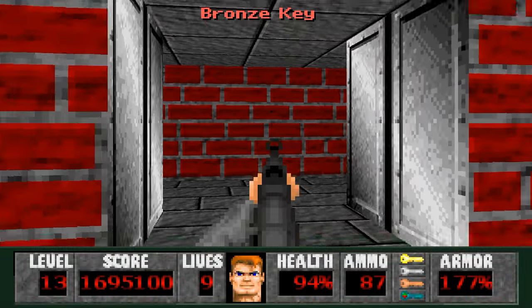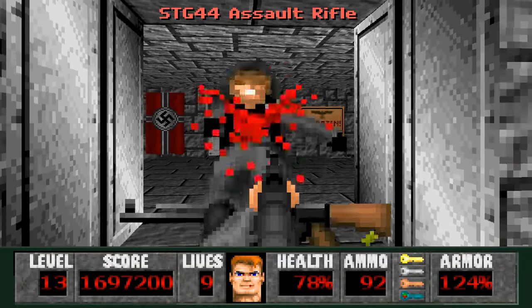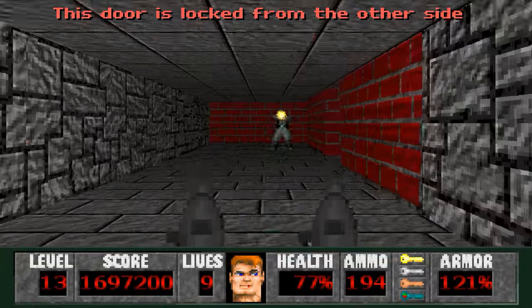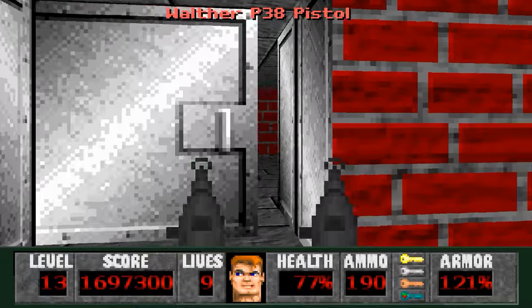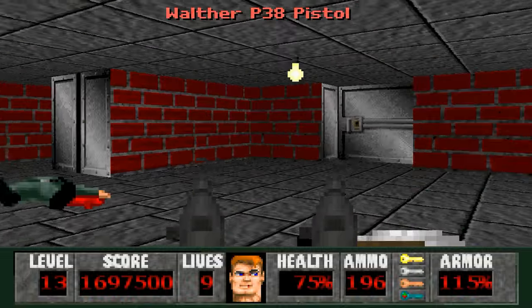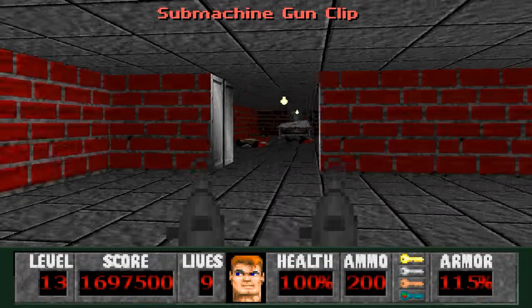Since we killed this scientist, you know what's about to happen. Make a run for the bronze key then head back this way and get rid of these Waffen first, because the other guys are just guards and it's a lot easier if you only have guards sneaking up on you than Waffen SS. Go through this bronze door — it's just a little storeroom with health, armor, and ammo.